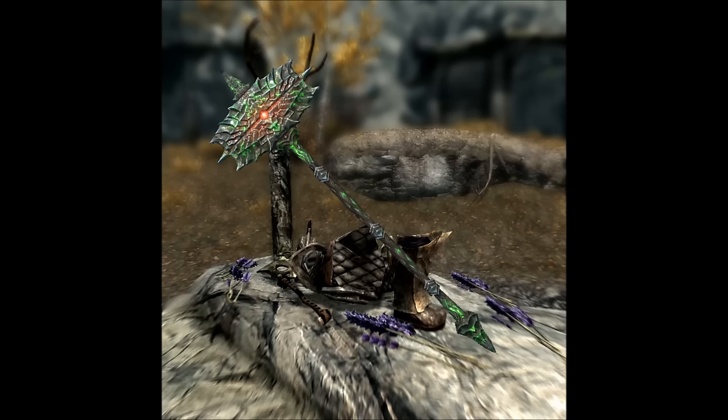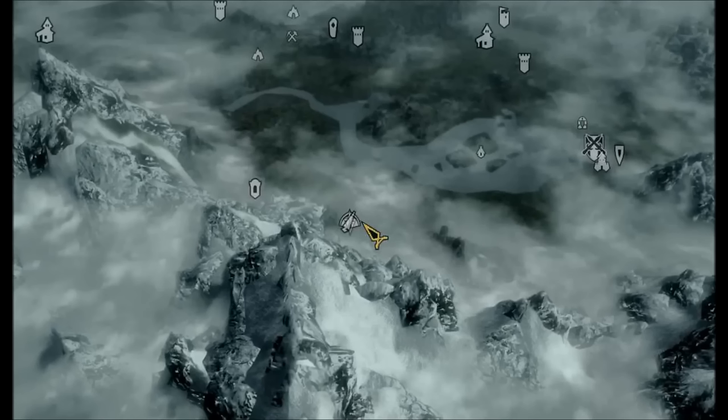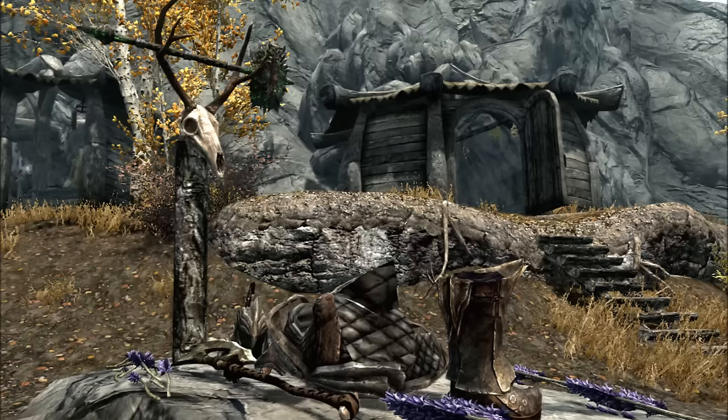Next we have the Volendrung, which is a two-handed war hammer that you get from the quest The Cursed Tribe. You get it from Atub in Largashbur. All it does is on every hit you absorb 50 stamina. This is really good if you are a two-handed class because power attacks take a lot of stamina to do — so every hit you're getting 50 stamina back. It's actually pretty damn good.